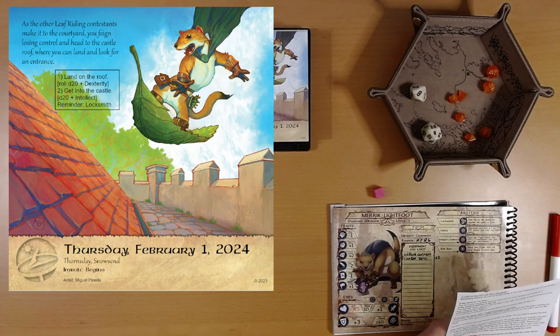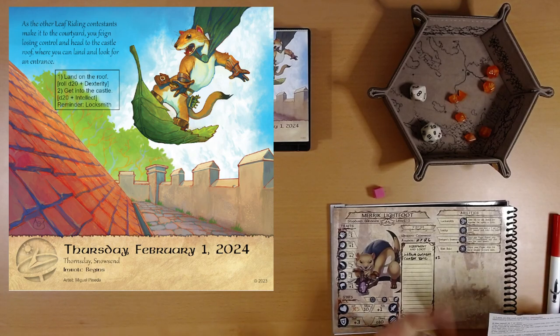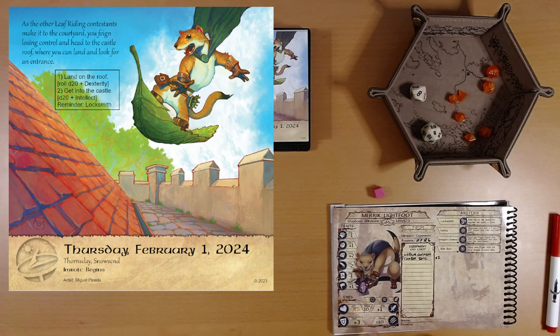Break open the hatch and slip inside the castle. Oh my goodness, we're going to lose Merrick. This is Thursday — we've got Friday and Saturday, two more days. We have to stay alive, Merrick. You've got three health. I'm starting to feel like this wasn't such a great plan, Merrick. We might need to rethink our life choices. But we will say goodbye for today and visit Merrick again tomorrow. I hope you'll join us. Thanks for watching.